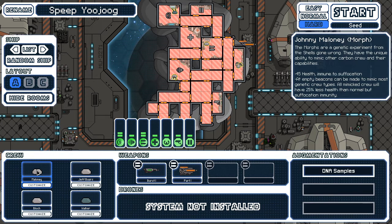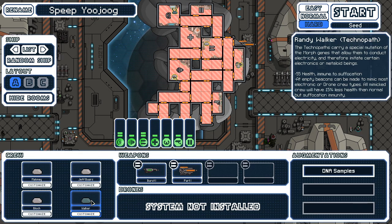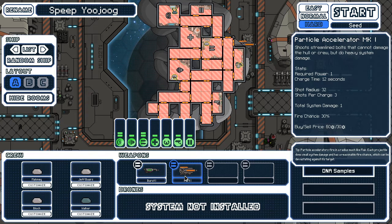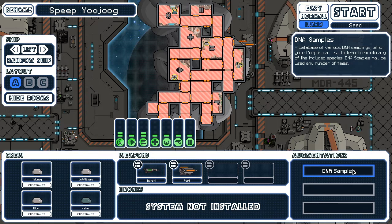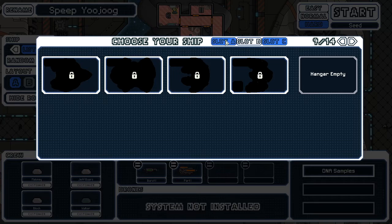Joni Maloney, 45 health — that's really low. Empty beacons can be made into most genetic crew types. All morph crew will have 25% less health than normal but suffocation immunity, so a rock morph would have rock health minus 25%. Technopath has 55 health — mutation can be used to make most electronic or drone crew types. Pretty good. One power, two shots particle accelerator mark one; one power, three shots — I'm liking the ship already. We should be able to unlock both type B and type C if we win.